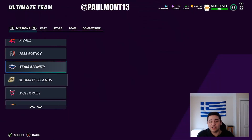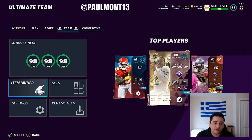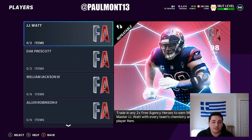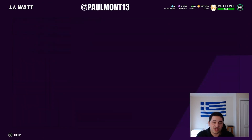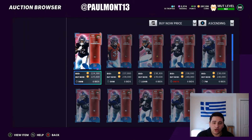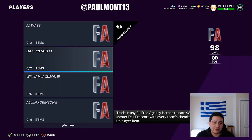Free Agency is also a really good method right now. JJ Watt and Dak Prescott are both around 400K each. If you play the Free Agency solos, you get a free 96 overall — you just need one more 96 to complete the set. Buy one 96 for around 225K, complete the set for JJ Watt, and sell him for around 400K. That's over 100K profit just for playing some solos — super easy.